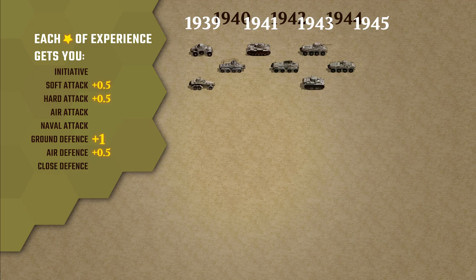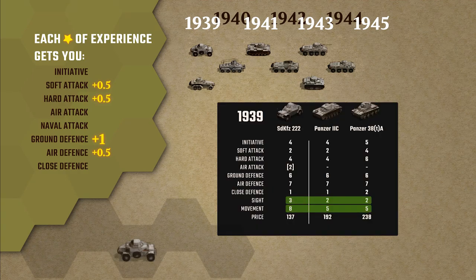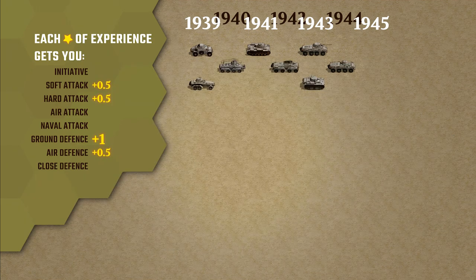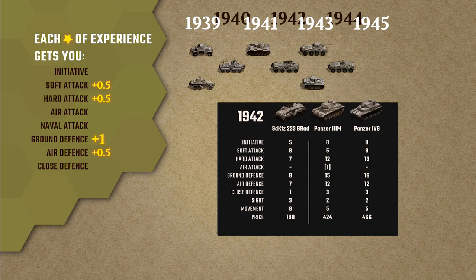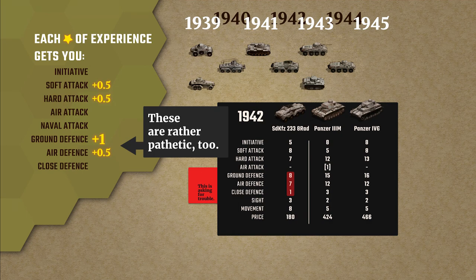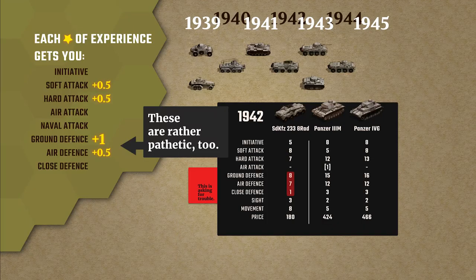Recon units are a bit like strategic bombers in how their usefulness diminishes as your campaign progresses. In 1939 they're about as effective as your tanks but much faster, with superior spotting range and segmented movement — perfect for raking in prestige from secondary flags, probing enemy defences, spotting traps, and getting in that last slap before an enemy reinforces. But by 1942 their statistics haven't advanced much, lagging far behind frontline troops especially in defence. The AI also prioritises recon as targets. With more fighters and heroes, the spotting bonus becomes less impressive. Enjoy them for what they're worth, then gently phase them out.